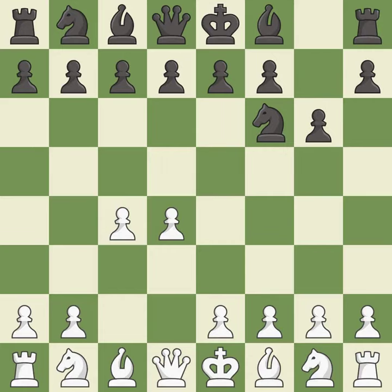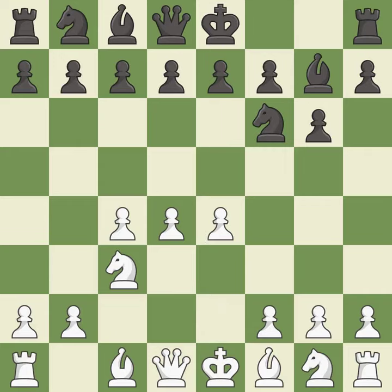The King's Indian Defense prepares to develop the bishop to g7, allowing White to build up a strong center which Black will later try to undermine. Nc3 prepares the e2-e4 pawn push and helps control the d5 square. Bg7 puts the bishop on the long diagonal in a move called a fianchetto. E4 takes full control of the center. D6 controls the e5 square and allows the light-squared bishop to develop.